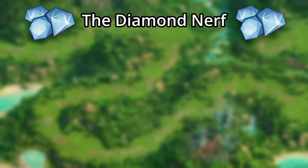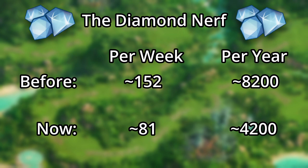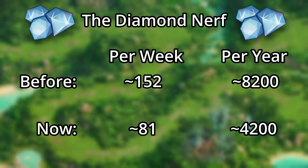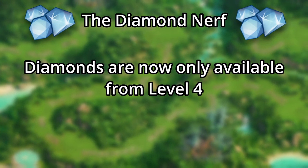On the topic of diamond farms, what about the diamond rewards? Well, they're still nerfed. You only get on average 81 diamonds per week, or 4,200 per year, and this is a big difference — about half — from the 8,200 diamonds that you could get in the previous version of the Expeditions. Additionally, diamonds are only available from every fourth chest in level 4 of the Expeditions, so none from levels 1 to 3.